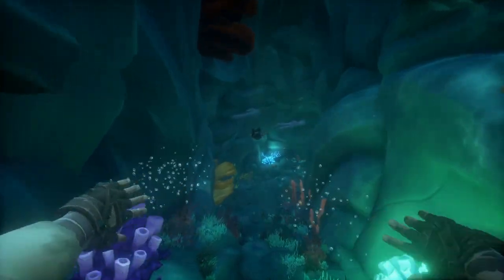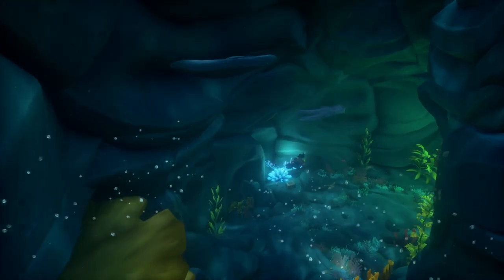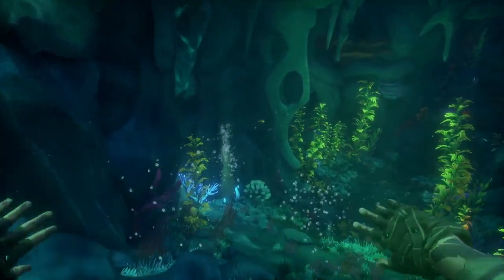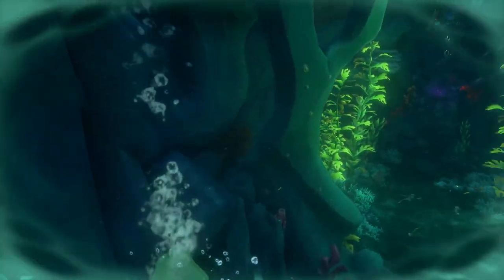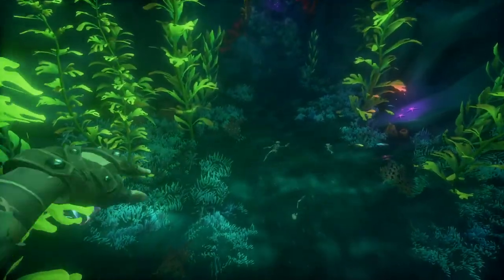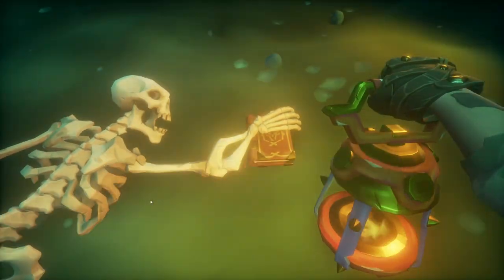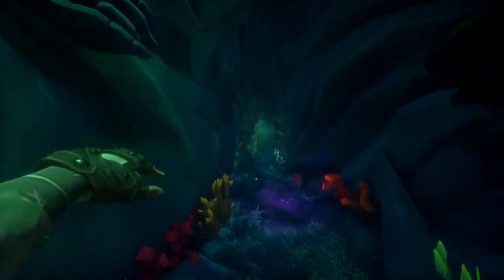As you swim through, very quickly you're going to find the first journal for this shrine. It's going to be in the hands of a skeleton. Right here on the bottom of the cave entrance is journal number one. After reading through the journal completely, you're going to want to keep swimming down this cave.